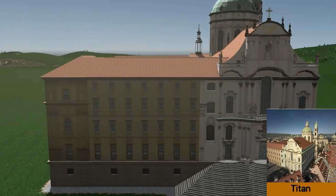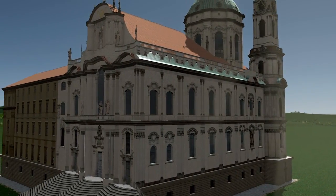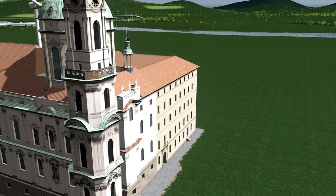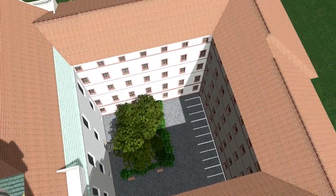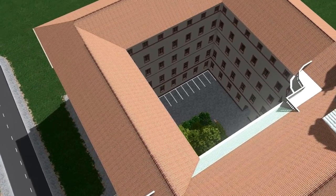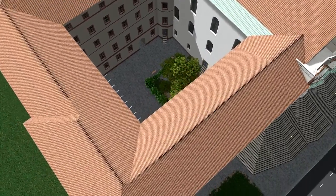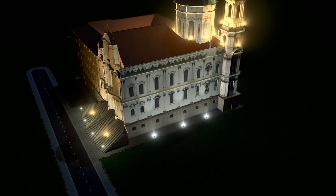Next we have this beautiful St Nicholas Church Prague by Titan. We've certainly seen a high increase in the number of these types of buildings recently, and they just look amazing. The model is based in Prague in the Czech Republic, and it is extremely lifelike. The building has a footprint of nine by eleven, so it's a big area needed, but it's certainly a center point for your city or town. The night shots also look absolutely phenomenal — excellent work by Titan.